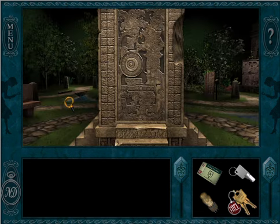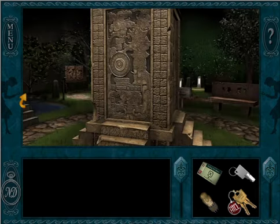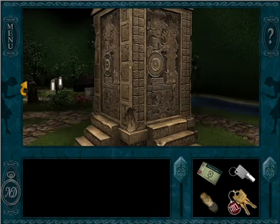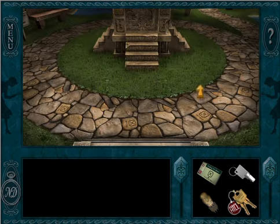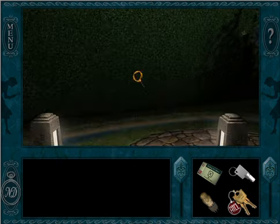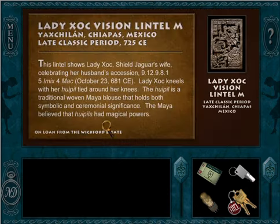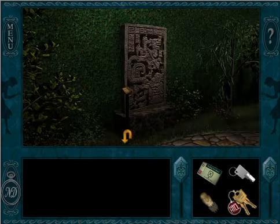There's the monolith — crazy stuff going on with the monolith right now. It's a cool pathway. Lady Zok! It's just Zok — Shield Jaguar's wife. Okay, Lady Zok.